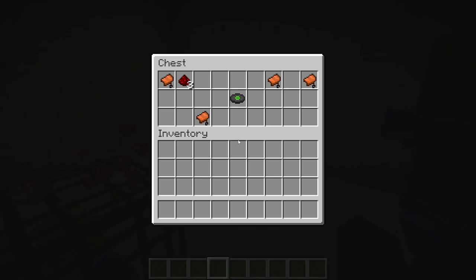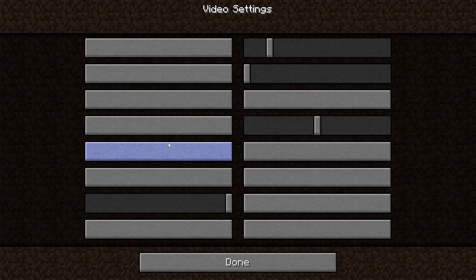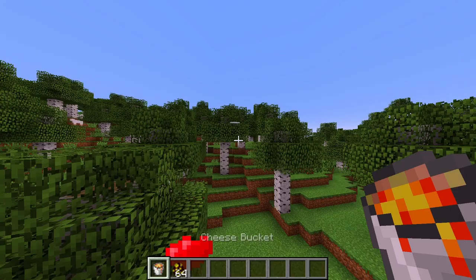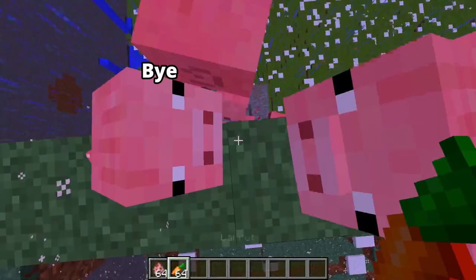Dungeons are now homes, and now have furnaces and crafting tables. All clouds are now random sized hearts. All the options and video settings are blank. Squids can now fly. Lava has been renamed to cheese, and magma cubes have been renamed to cheese cubes. Iron golems are now love golems, and pigs can now climb walls.